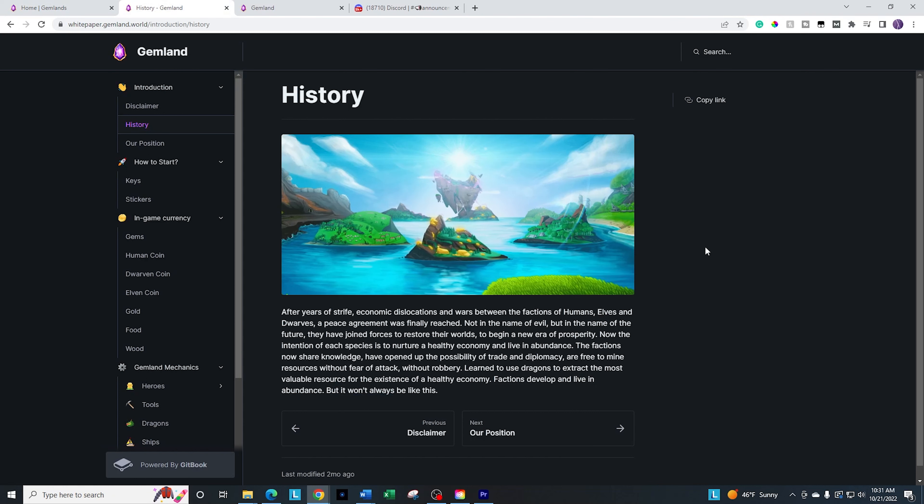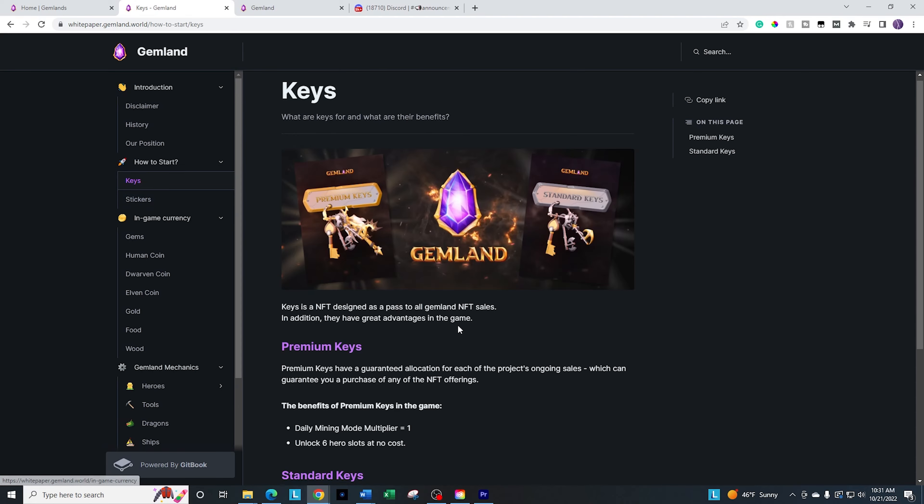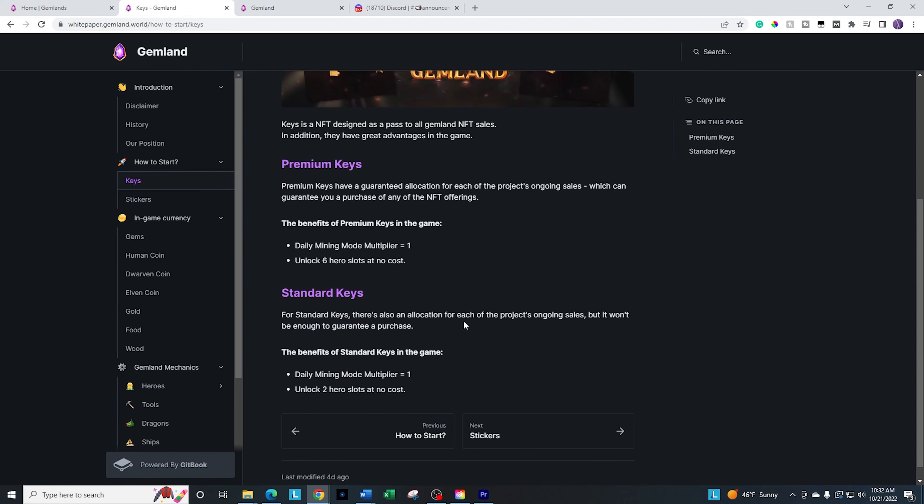Jumping over to this gives you some brief background on the game itself. Basically, in order to get started, there are whitelist items. They have the premium keys and the standard keys. You can win those or you can go out and buy them on the secondary market. And that'll allow you and give you a chance to go ahead and play the game, plus give you some additional benefits once you're in.